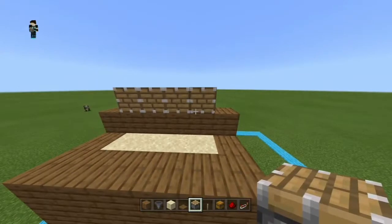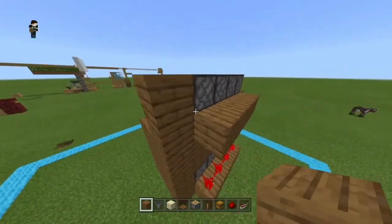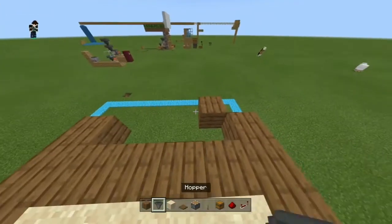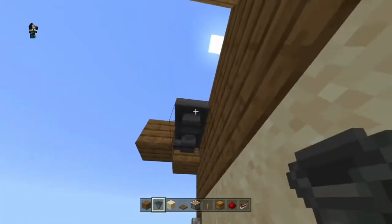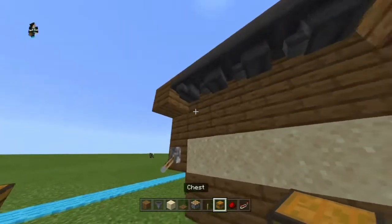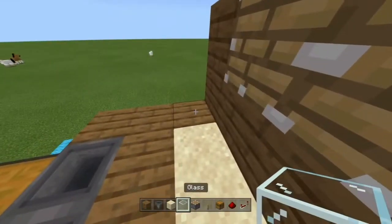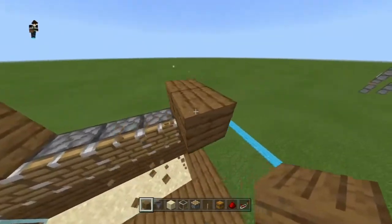Add 4 regular pistons, not sticky pistons. Now place your solid blocks at the back to power the pistons and build a small wall. Now connect the hoppers to this chest — make sure that the hopper is facing this block. Then add these hoppers connecting to that one hopper on the left. Now add the chest in front of the hopper so that it will be stored. Remember you can use any block you want. Add the glass on the sides and cover the top of the pistons with solid blocks.